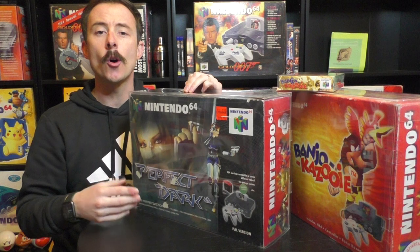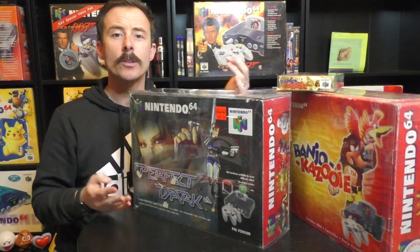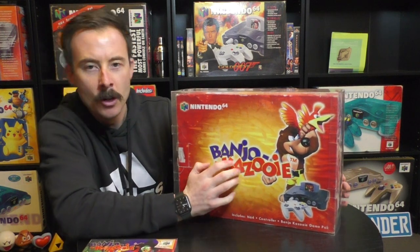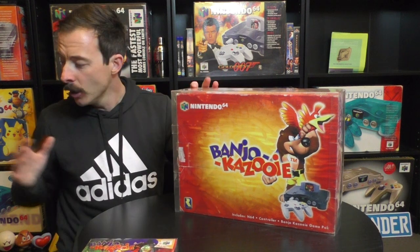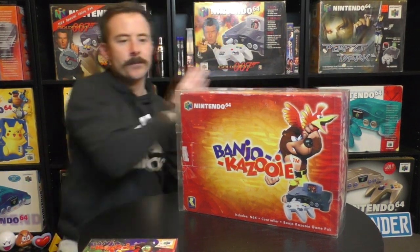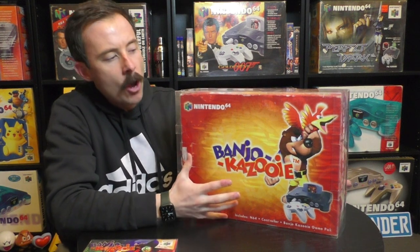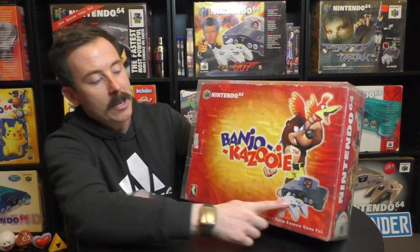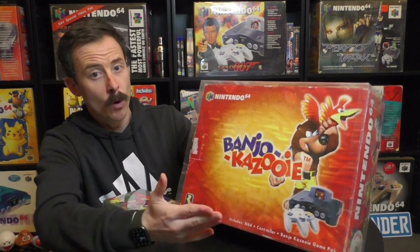They had leftover stock of Jungle Green consoles and needed to use them. The same thing happened here — there are lots of different special edition console bundles from all over the world that just use a plain grey console. So this was a smart way of unloading N64 consoles — that's why it came out a few years later. It's a shame it didn't come with a special-coloured Banjo-Kazooie console, but they went with plain grey for that reason.